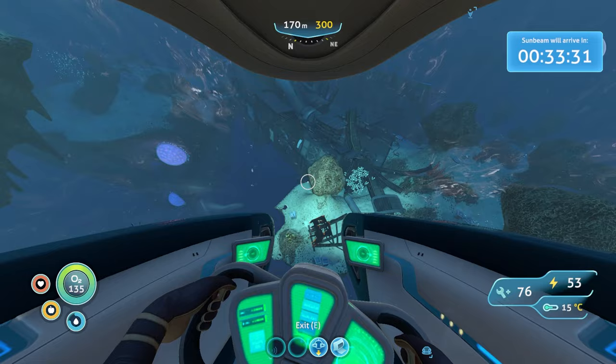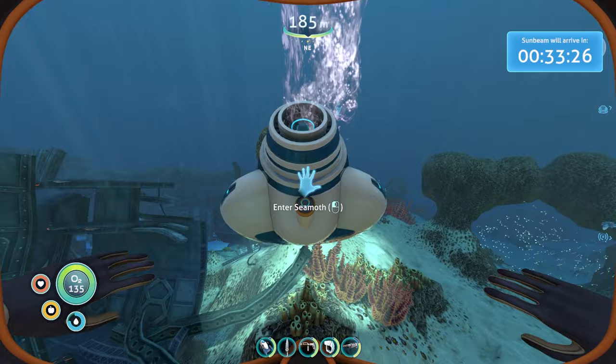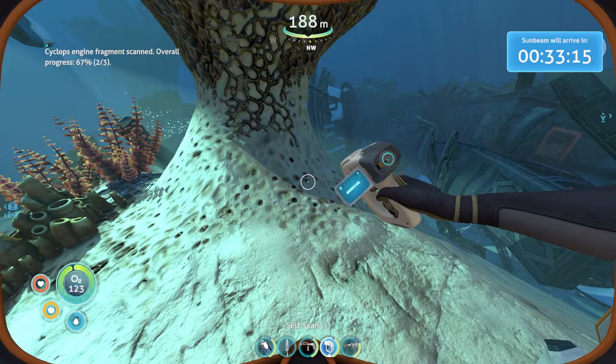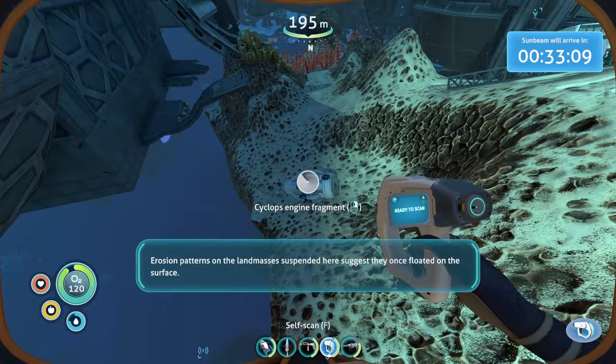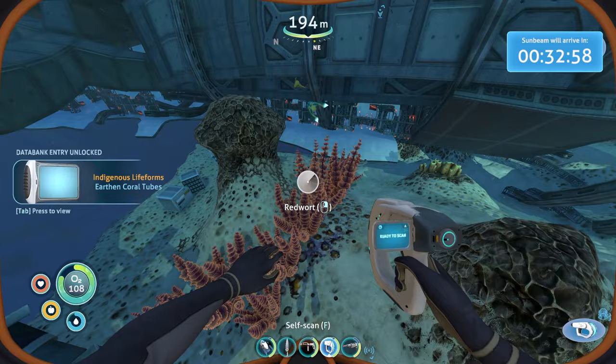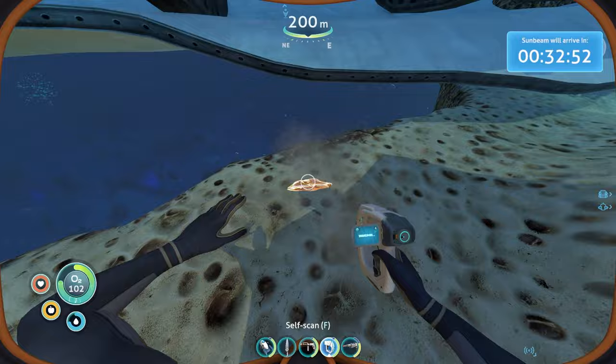There it is. Great, we got some stuff here - let's have a look around. Got to watch out for bone sharks but they're not the scariest thing ever. Ooh, cyclops engine fragment - nice. Two thirds of the way on that and a nutrient block. Erosion patterns on the land masses suspended here suggest they once floated on the surface. Another cyclops engine fragment - so we can make that part of the cyclops now, but you need to be able to make all three parts to actually make one. So we're a third of the way there on the cyclops.